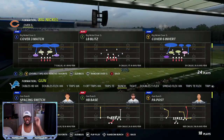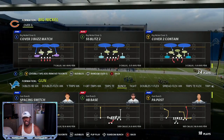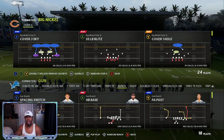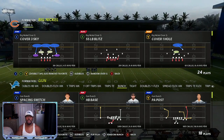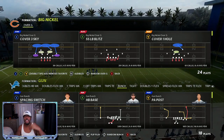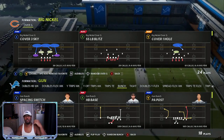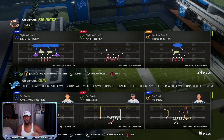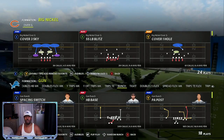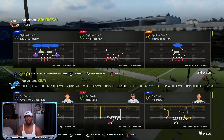You can use Cover 3 Match, Cover 6 Invert, Cover 6 Trap, Cover 4 Palms, Cover 9, or man coverage. We're just going to use Cover 1 Hold because we're going to say our opponent is getting aggressive. In this game, it's very easy to move the ball if you are sending out 4 and 5 threats — a lot of people are sending running backs out on a flat or a wheel route, or sending the tight end on flats or a wheel route. So we're going to take that away if your opponent does that.